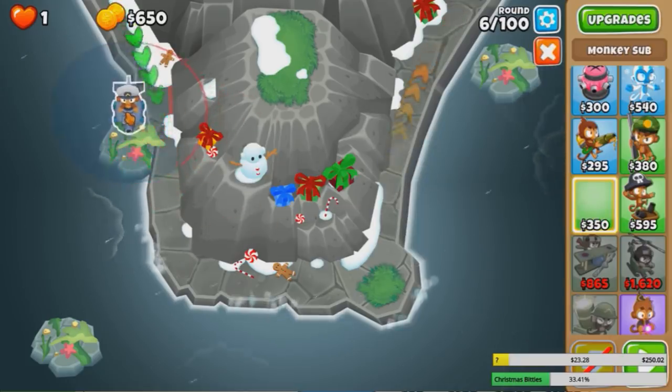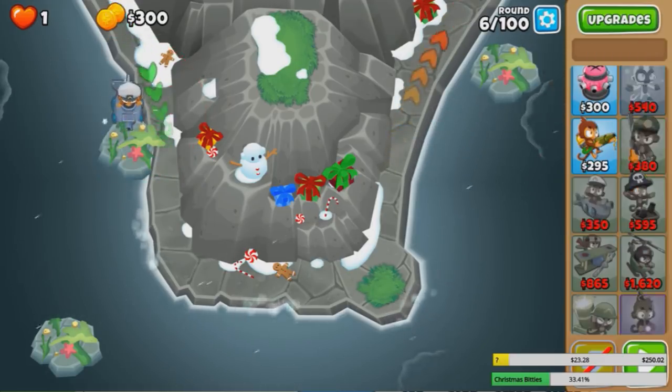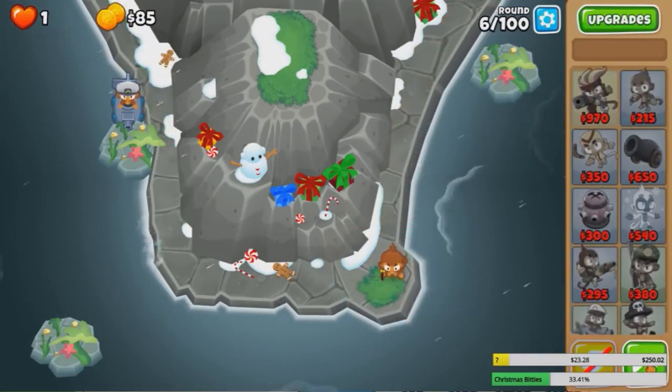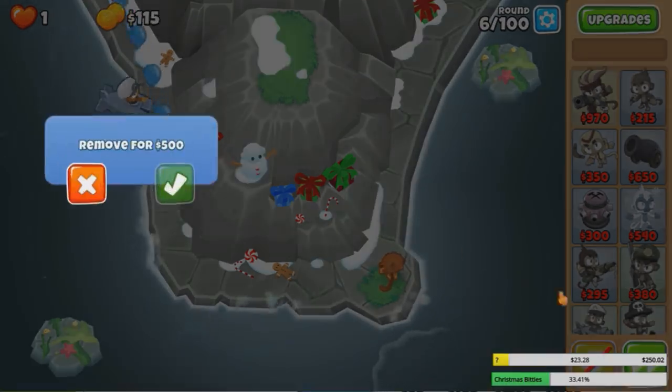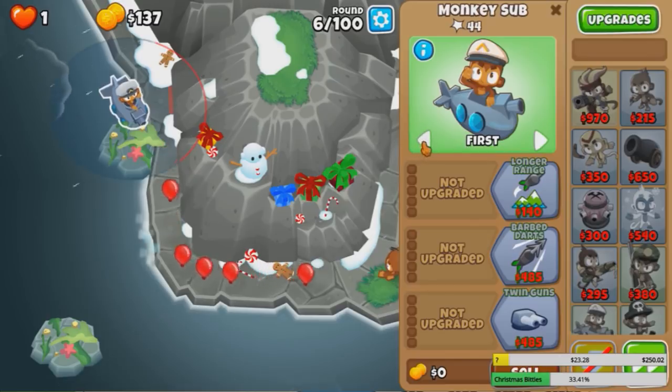The hardest part of this is the early game. There are not many good combinations, but I find what works is a sub here and a Dark Monkey — that should work for this round at least. Yeah, there we go. The hardest part is the green bloons. We gotta change this sub's targeting to strong next round though.